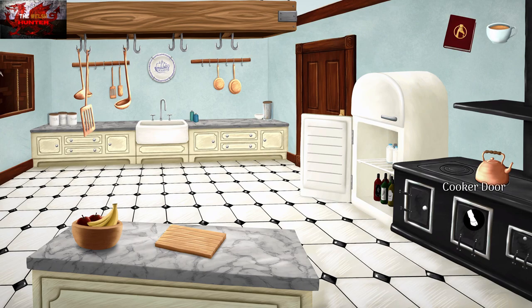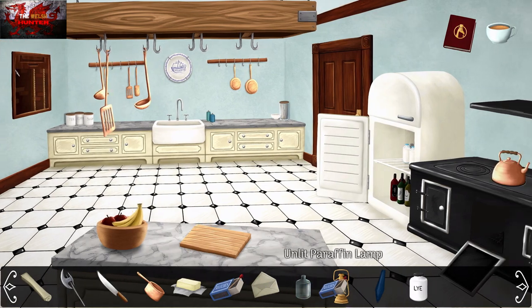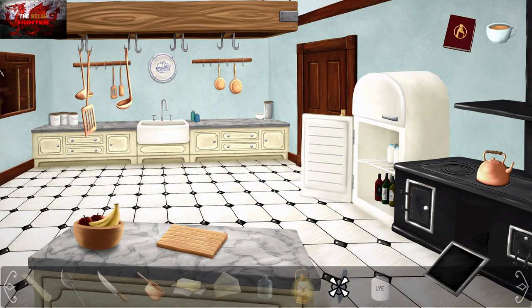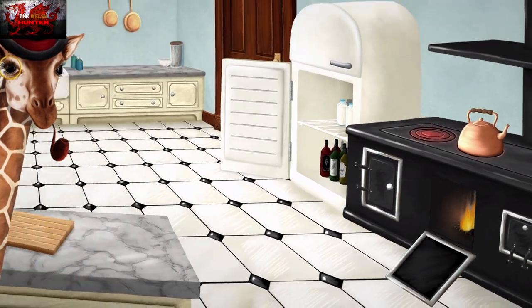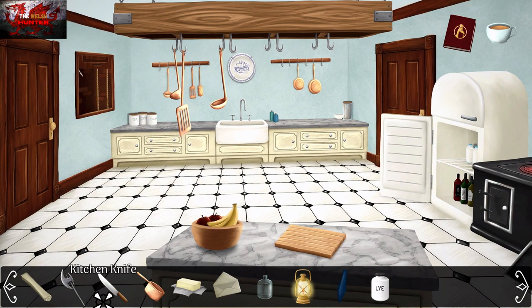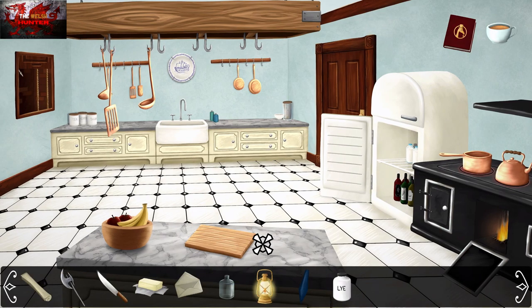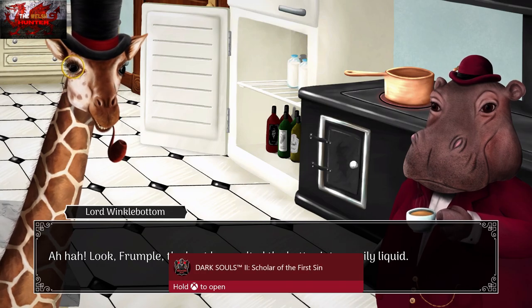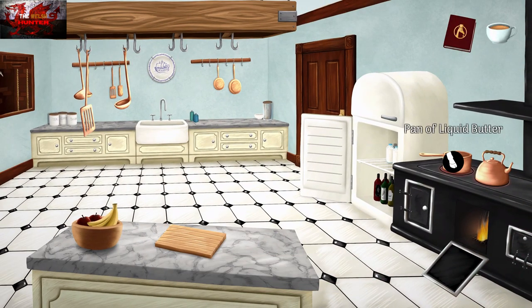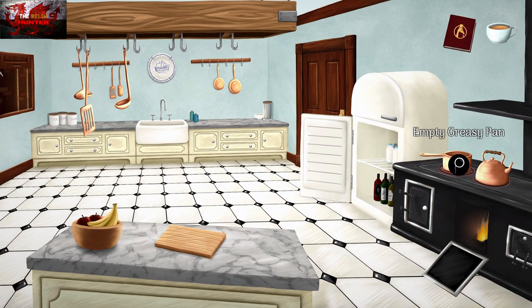Go back into the kitchen, go to the bottom right corner, and interact with the cooker door — you can see coals. Use the matchbox with the paraffin lamp to light it, then use the lit lamp on the coals. When that's done, use the saucepan on the cooker. Get the butter in. Then use the moose tie on the saucepan of liquid butter to soak it up.